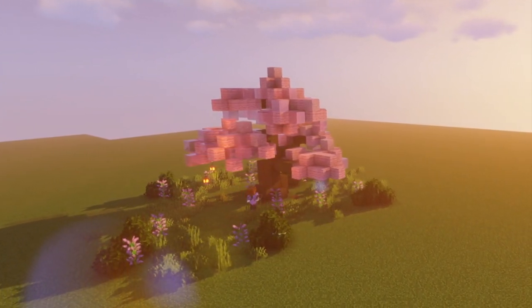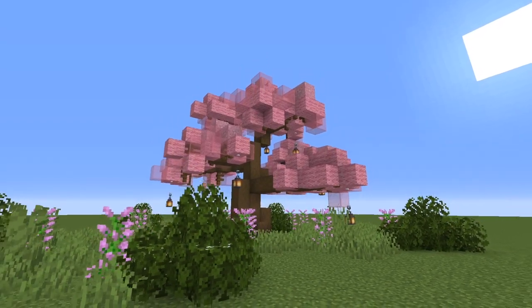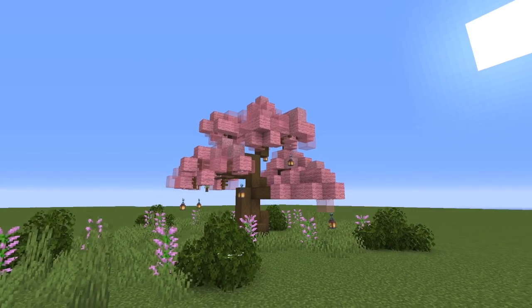Here I'm just hanging some lanterns by some plain stained glass so that you can't see them — it looks like they're floating. I really love the effect that it gives.